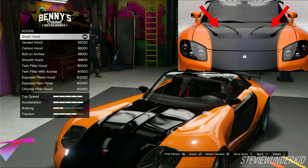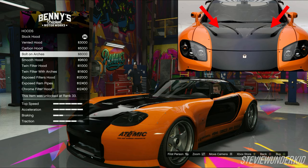Also, as I mentioned earlier, you could go for the bolt-on arches to match up with the bolt-on arches on the front bumper if you went with that front bumper option. However, I didn't think this looked as clean or as smooth, which is why I chose against it.